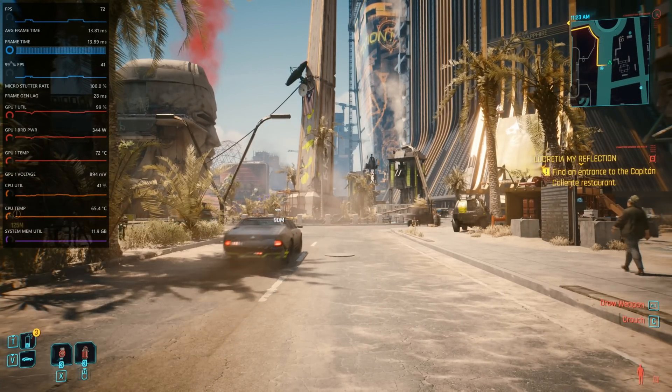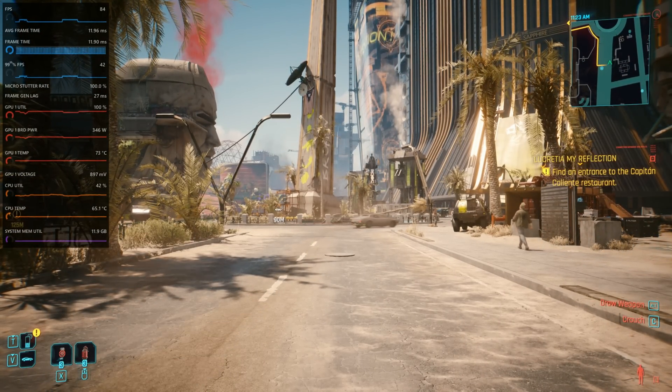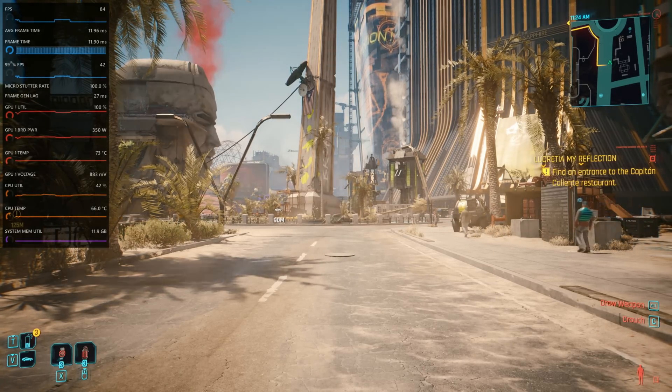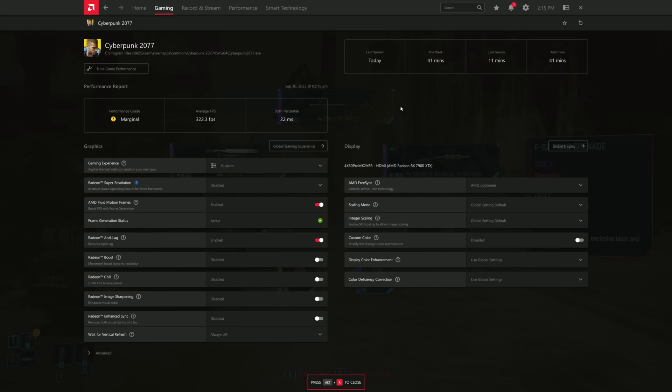The game's only sort of running at about 84 frames per second now. If you have a 7000 series GPU, let me kick off this overlay and kick on a different one. This is AMD Fluid Motion Frames. It's available currently only on 7000 series GPUs and only if you download a specific beta driver. This enables frame generation in pretty much any DX11 or DX12 game.